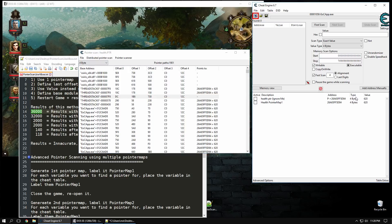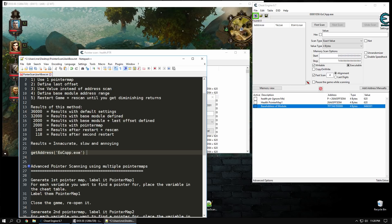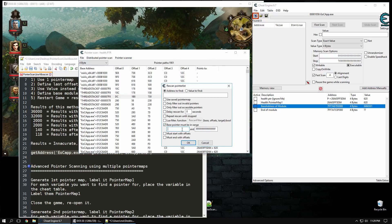We can define a base range, and here's a little tip: you can actually put some cheat engine scripting right into the cheat table. We want to find the base address of the module, and to do that we're going to use the function 'getAddress' and add in the name of the executable. We now have the base address of the module. We also want to get the end of the module, which is going to be 'getModuleSize' with the same executable name. Here we have the base address and here we have the end address of the module, so we can copy and paste those in.